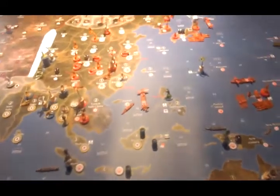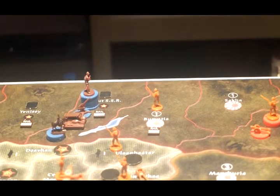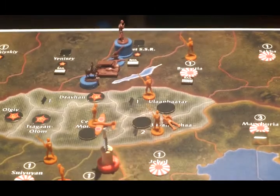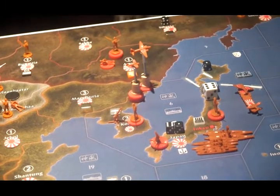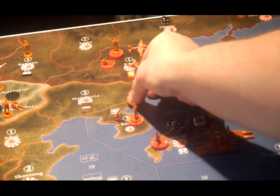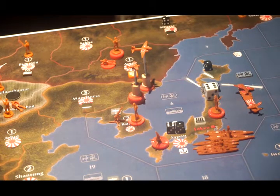Let's go to the disposition of forces, starting up in the north. In the Soviet Far East there is a single infantry. In Amur there are four infantry and two artillery. In Buryatia there is a single infantry. In Ulaanbaatar there is a single infantry. In the Mongolian Buryatia territory there's an infantry and an artillery. In Central Mongolia there's a single infantry. In Korea there are two infantry, an anti-aircraft artillery, four fighters, and one tactical bomber, along with a brand new airbase.